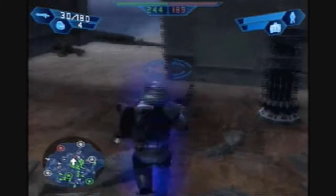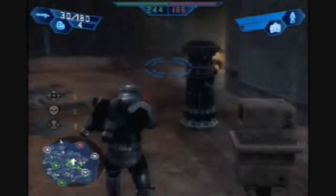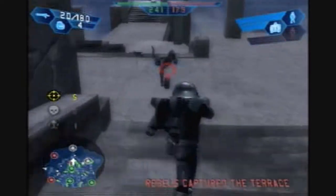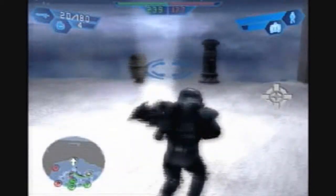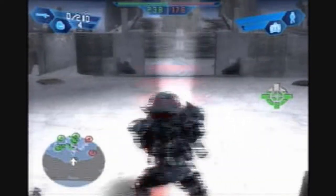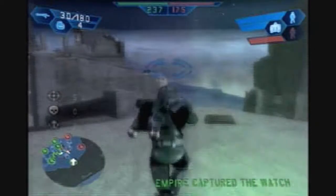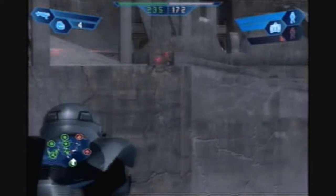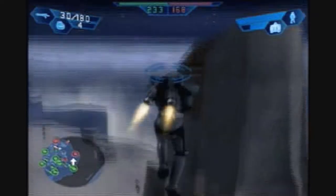At least at the beginning. Because the command posts the Empire can reach first give them the high ground advantage. There's really only one command post that the rebels can beat the Empire to. This would be really unbalanced for online play where people are just wanting to use dark troopers to jump out. That early grab of command posts could definitely give them a higher advantage.